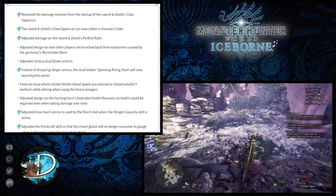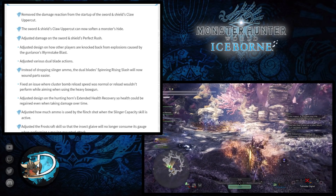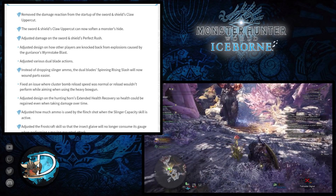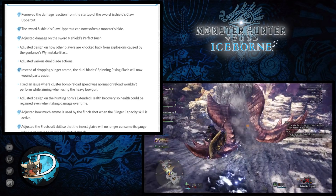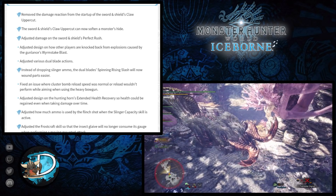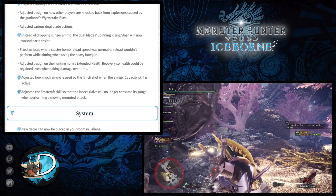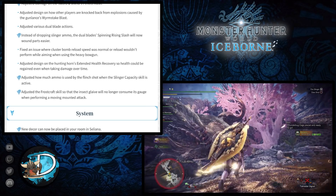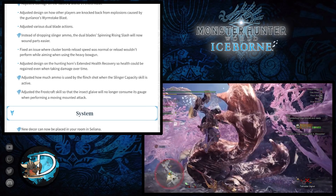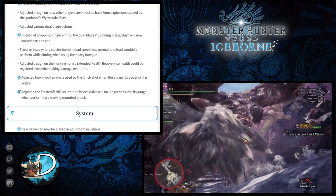They also adjusted how much ammo is used by the flinch shot when the Slinger Capacity skill is active. It'll be interesting to see how much ammo is actually used now, as the amount will likely differ depending on Slinger ammunition type. They've also adjusted the Frostcraft skill so the Insect Glaive will no longer consume its gauge when performing a moving mounted attack.